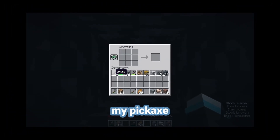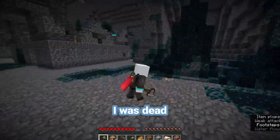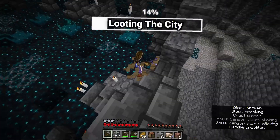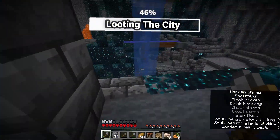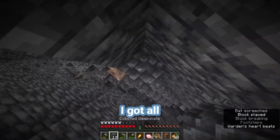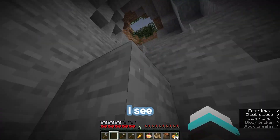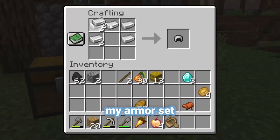Oh my god, my pickaxe just broke. If my boat wasn't in an easy-to-grab place, I was dead. Let's just loot this ancient city now. I got all the goodies — now it's time to head back to the village. I see daylight. Back at the village, putting all my enchanted books from the ancient city in here.